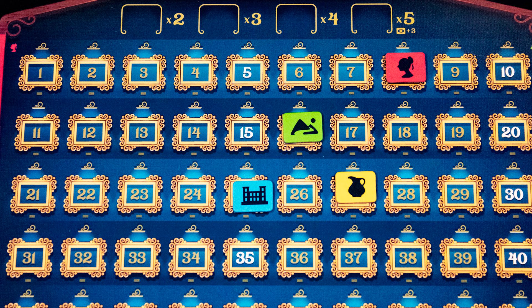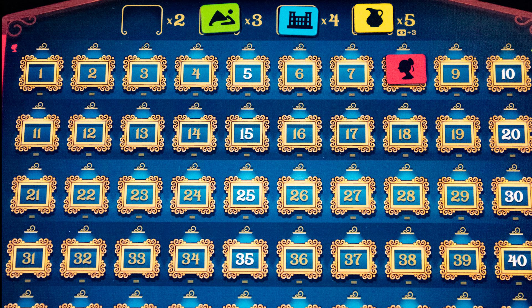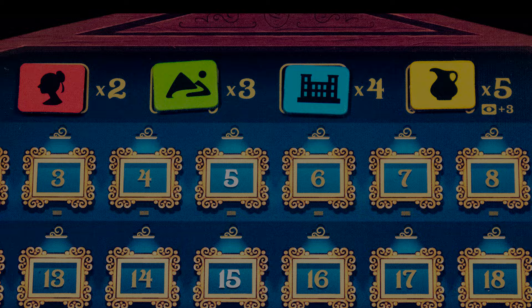Once the game ends, move these markers to the top of the board based on the order they finished in. The leftmost painting types are worth only two victory points, while the rightmost ones are worth five victory points — and eight if they are in your eye line. At the end of a round, the first player marker moves to the right and they start a new auction.